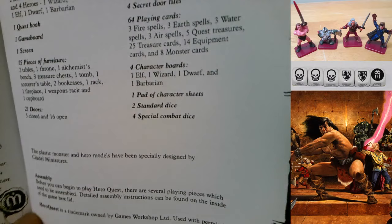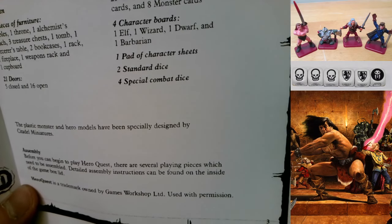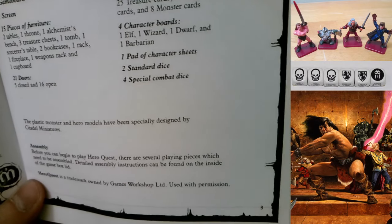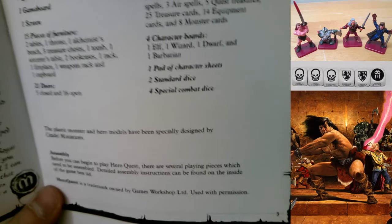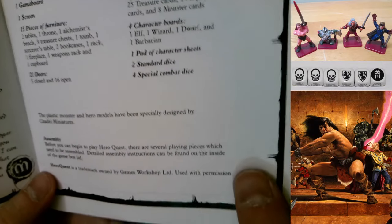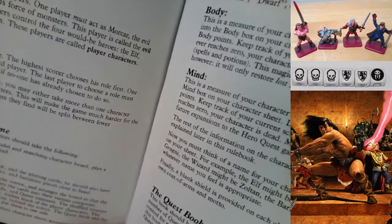The plastic monster and hero models were specially designed by Citadel Miniatures, and they did a great job. Before you can begin to play HeroQuest there are several pieces which need to be assembled; detailed assembly instructions can be found on the inside of the game box lid. HeroQuest is a trademark owned by Games Workshop Limited, used with permission.